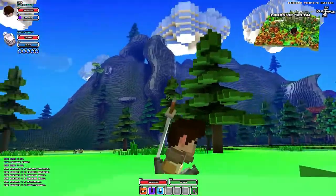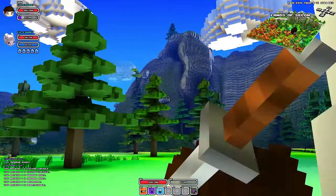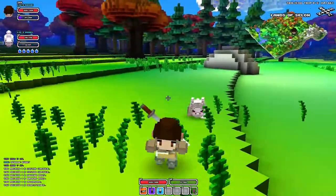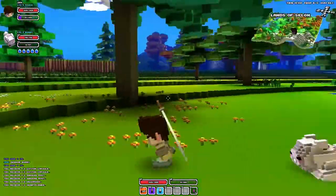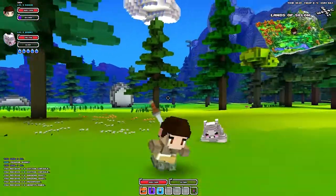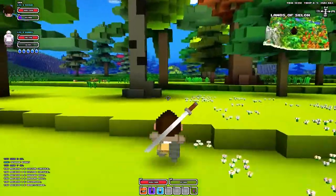Whoa, look at that mountain up there — it's so wavy! Do you think you can climb it, Mr. Bunny? No, all he wants to do is look at my butt all day. Look at him, he just wants to sniff my butt. Hey, get away, you kinky!